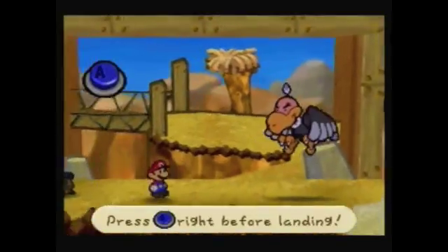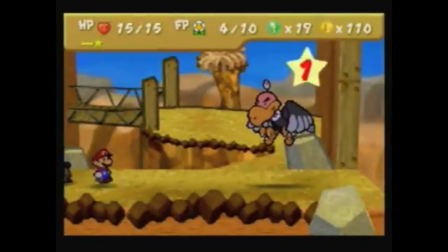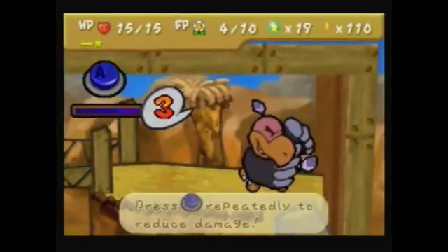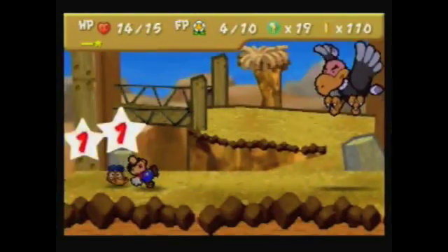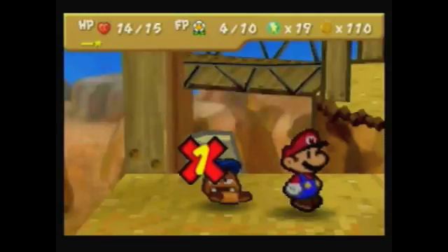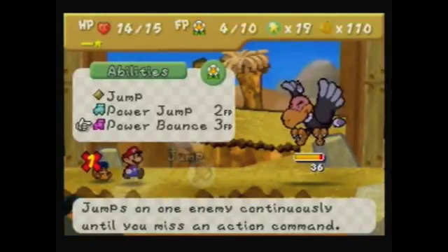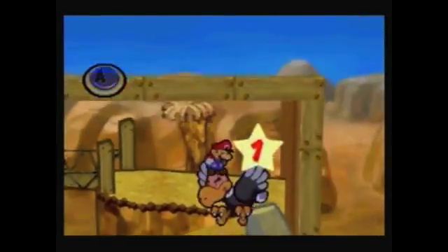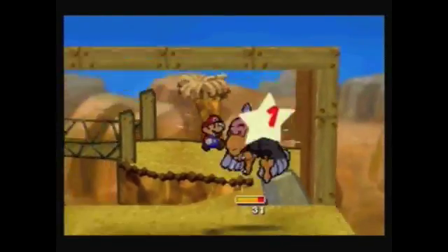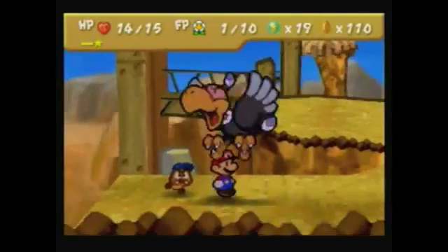I'm gonna try using my power jumps so I can do a lot of damage to this guy. Here we go. Just keep this combo going. I can do better than that. What's he got? Just tap it and deal the damage. Dang it. Now Gumbario's out of action. Let's try again with my power jumps. Gumbario, you're no good to me. I need to get you out of this fight.